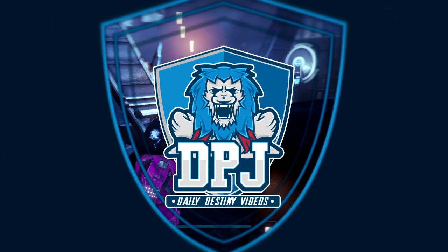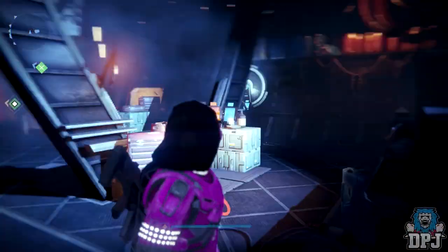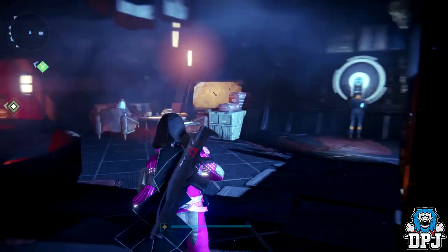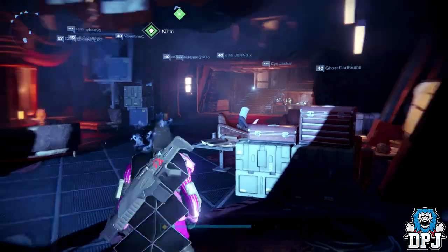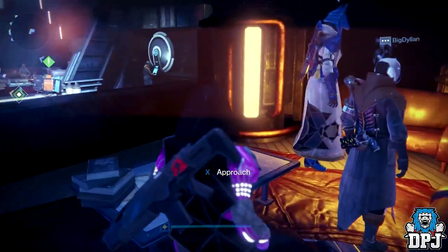What is going on guys, today I am back with another Destiny video and today I bring you Xur's loot and location for the 12th of May 2017. He is located in the disco room in the Tower, so once you spawn in you just want to head right — we all know where this is. Let's check out what he has brought this week, but actually let's have a little dance first.